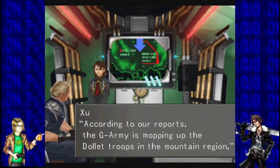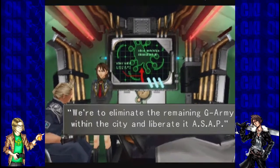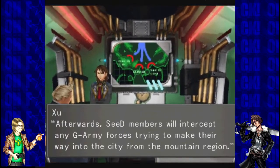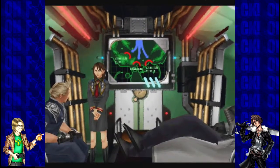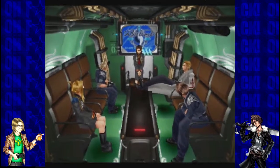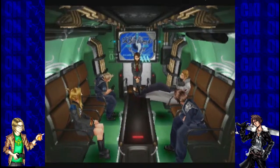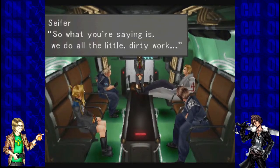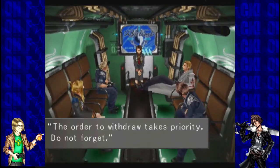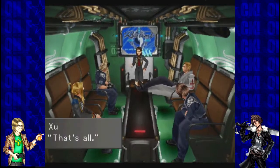According to reports, the Galbadian soldiers are mopping up the Dollet troops in the mountain region. We're going to make a landing at Lapin Beach. We're to eliminate the remaining Galbadian supporters within the city and liberate it ASAP. Afterwards, Seed members will intercept any Galbadian forces trying to make their way into the city from the mountain region. Seed candidates are to eliminate the Galbadian soldiers inside the city. Sounds important. Sounds boring. So what he's saying is, we do all the dirty work.